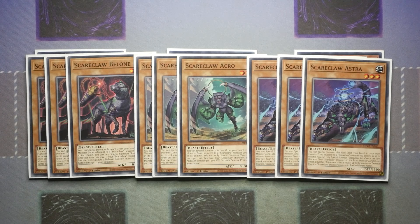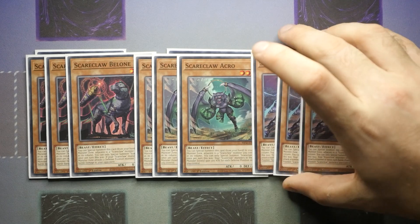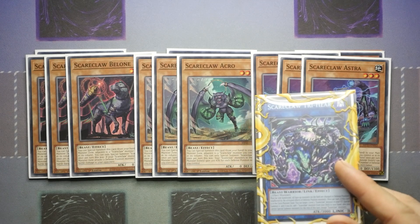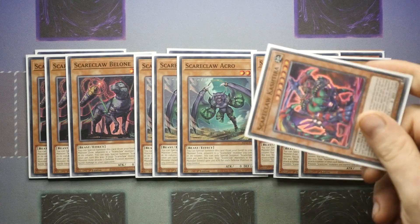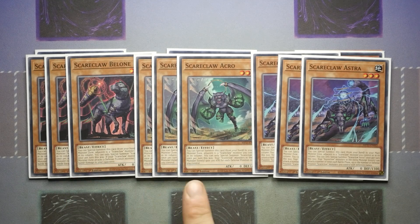They're all starters and they all give your link monster additional effects. Astra gives it the ability to attack a number of times each battle phase up to the number of defensive Scareclaw monsters you control with different names. When you include Scareclaw Right Cart you can have up to five monsters on the board that are Scareclaw monsters in defence, meaning Tri-Heart can attack five times. Then you add a sixth attack on top of that because your Scareclaw Cashtier can also attack in defence. Belong lets you do piercing battle damage through defences, and Acro gives your monster 300 attack for each defence position monster you control — so with five, that's a 1500 boost making it a base of 4500, not to mention any debuffs from the field spell.